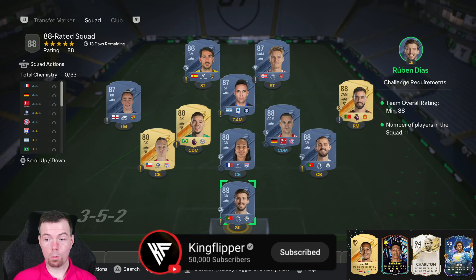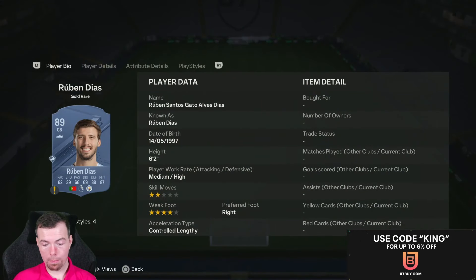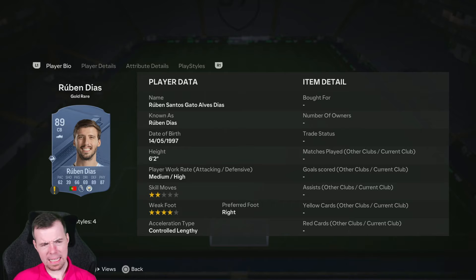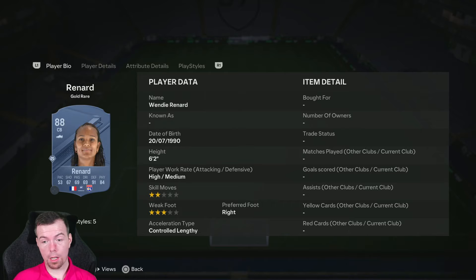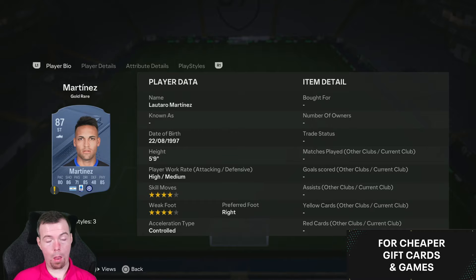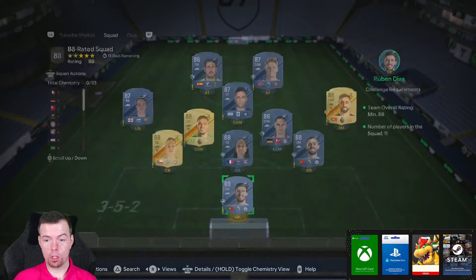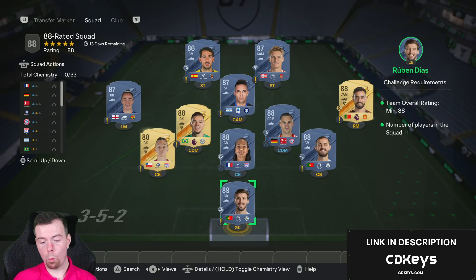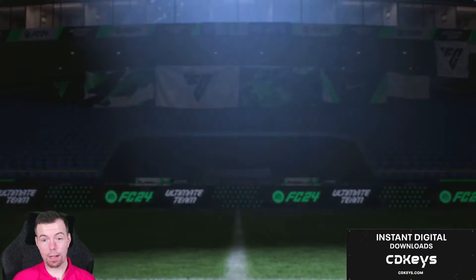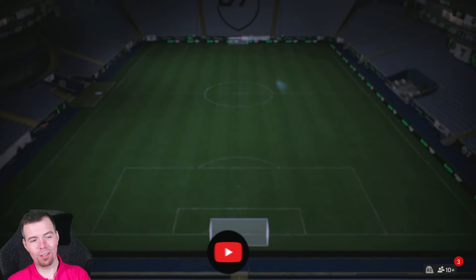For an 88-rated squad, the cheapest way is one 89, six 88s, three 87s, and one 86 — because high-rated fodder is ridiculously cheap. Your 89s are 26,000 coins. Your 88s at 15.5k — you've got Bernardo Silva, Renard, Alaba, Kimmich, Ederson, and others. 87s at 10.5k — Martinez, Odegaard. Parede at 6.6k for your 86. It's 157.1k to do, looking between 150k and 160k for an 88-rated squad. Rare Electrum players pack reward.